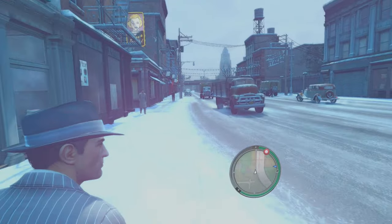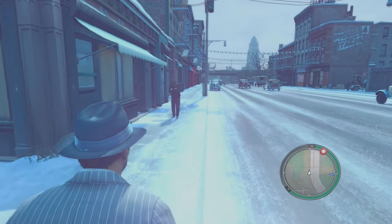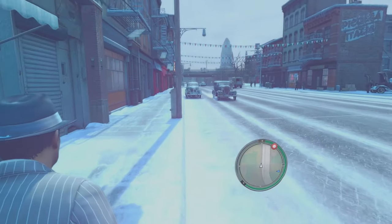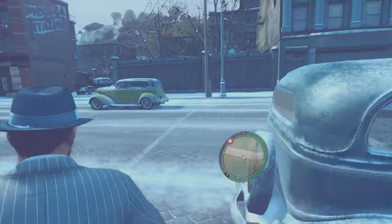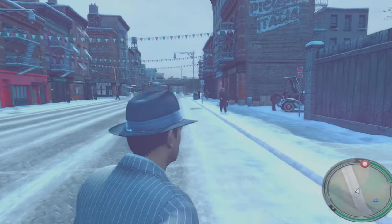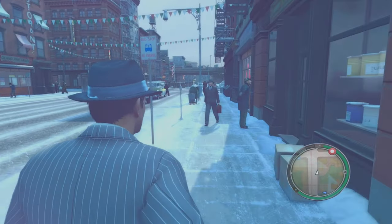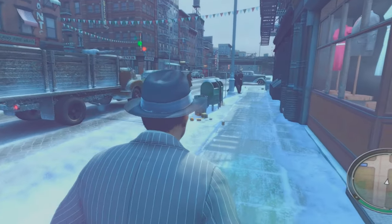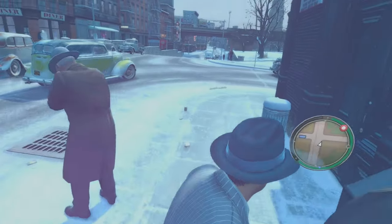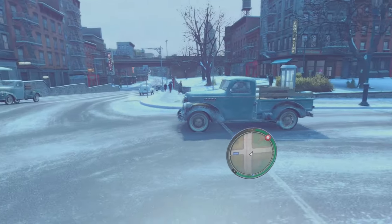Mafia 1 works in first person in VR — I've got a video for that — and apparently so does Mafia 3. But this one doesn't, apart from when you get into a car. If you press down on your right thumbstick, you'll go into first person and flick through about three or four different camera perspectives while driving. On foot, this is it — but you soon get used to it, I already feel like I'm in first person.